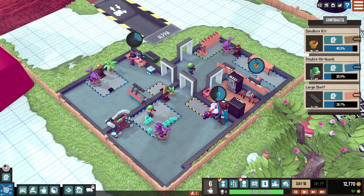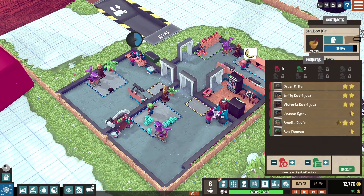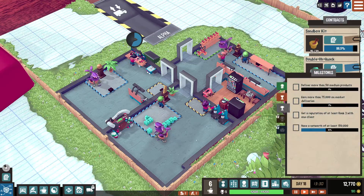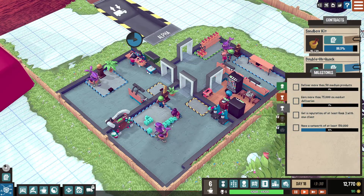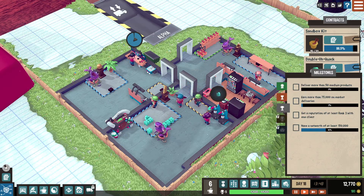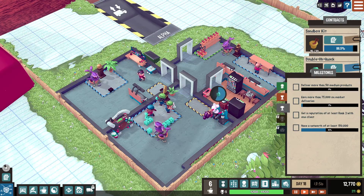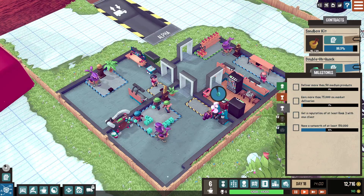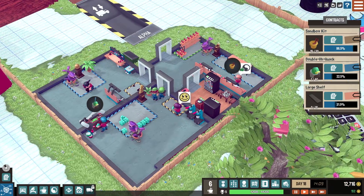6600 there — some experience, thank you boss. No challenges — that's okay. Get workers up but we haven't unlocked the proficiencies. Here are our goals and milestones: deliver more than 50 medium pieces, earn more than 75,000 on market deliveries — that's easy — get a reputation of at least rank three with the client, and have a net worth of 150 grand. We're almost there anyway, so we'll get there very quickly.